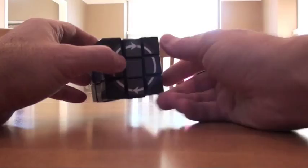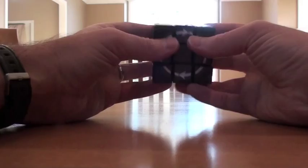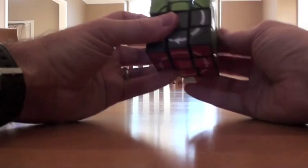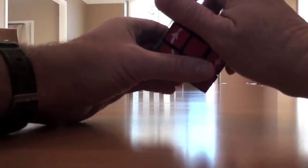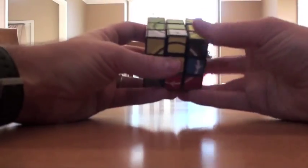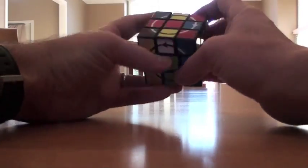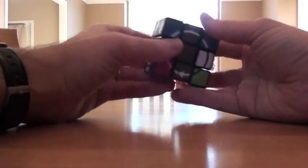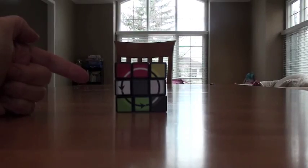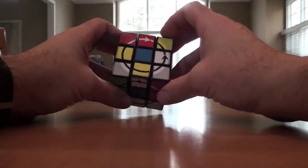Scrambling this cube is kind of a puzzle in and of itself. So I'm going to move things over here, move this here, move this over here - just separating pieces as much as possible. I can move this across over here, let's get more of a scramble going. There we go - okay, so we've got it pretty well scrambled.